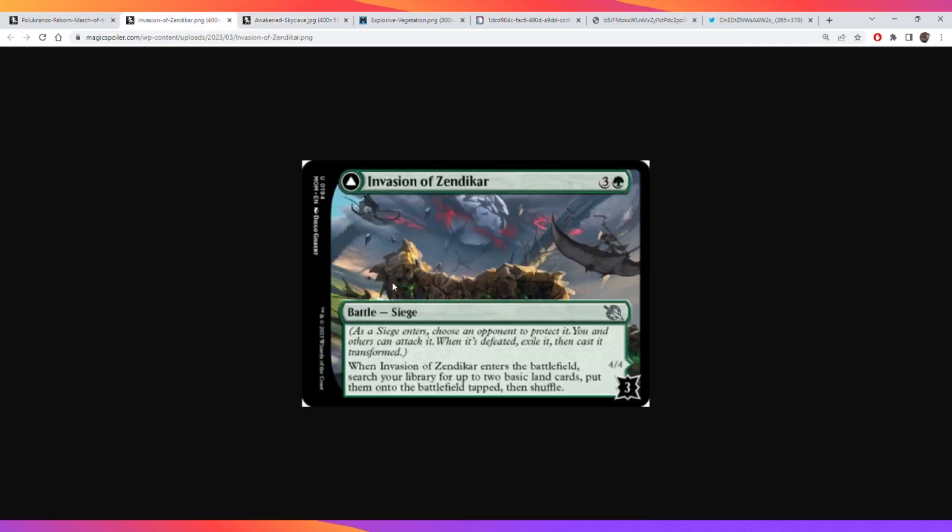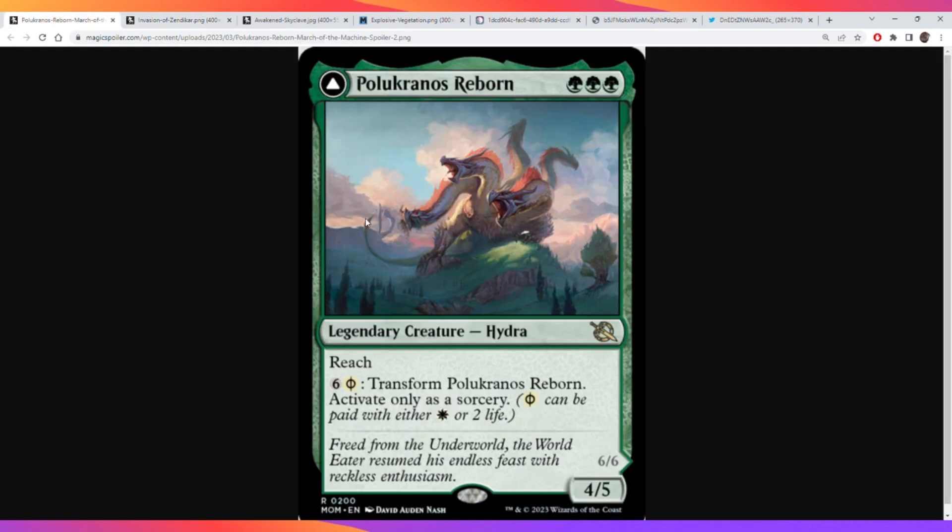My problem with it is that it's kind of a non-bo with itself, because the ramping part makes you want to play really big creatures, and if you play really big creatures, you're going to deal a lot more than three damage — you'll deal some excess damage to it. But there's one card I think is actually very powerful with this, which is Pelucronos Reborn.